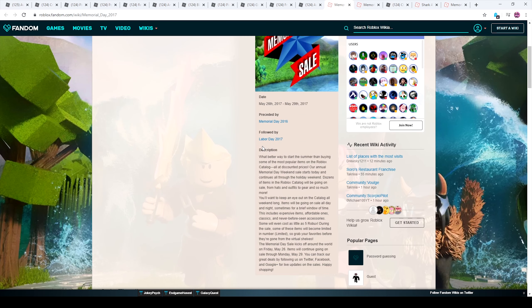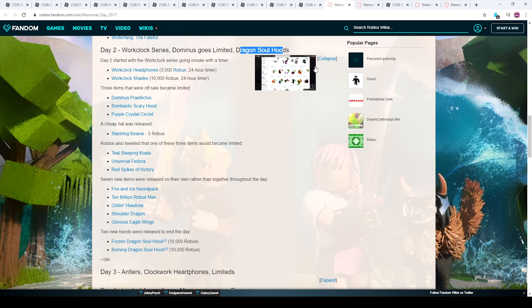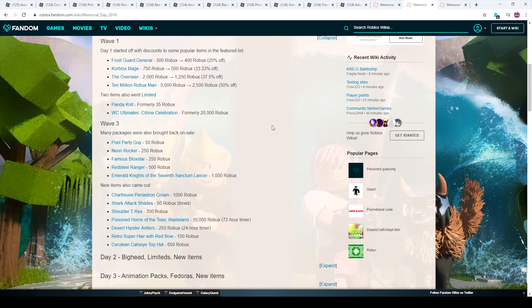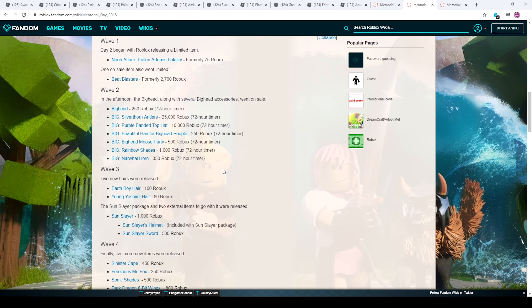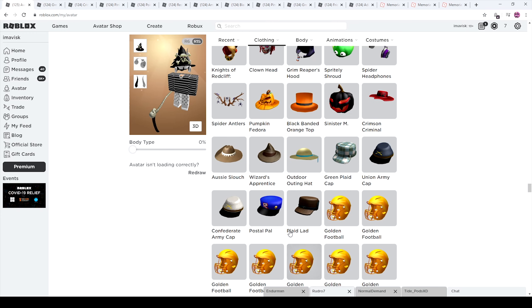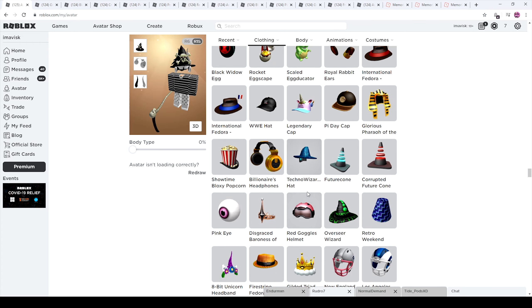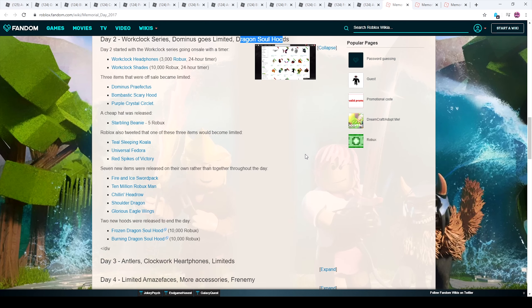Moving to day two: in 2017 they released the Clockwork series, Dominus Ghost, Limited Dragon Soul Hoods. Looking at 2018 as well, they had classic items and another noob attack. Roblox could put a noob attack on day two since people really like them. They also put big hat items on sale, which they could do again, and throw in some worklocks — they're very liked by the community.